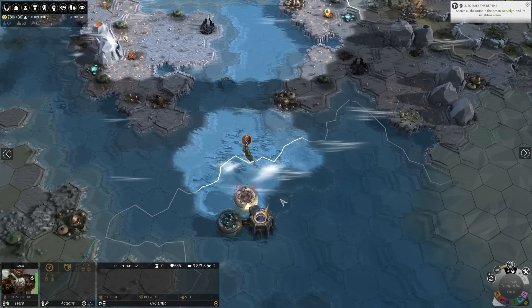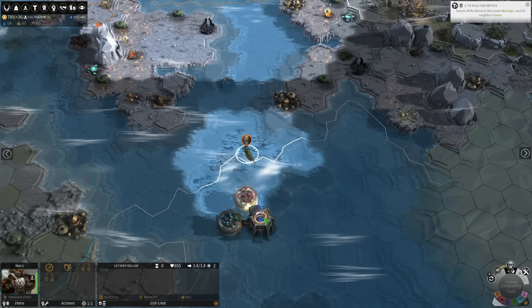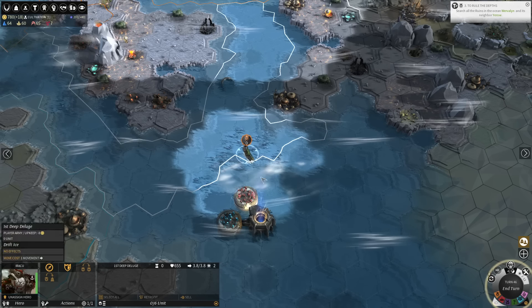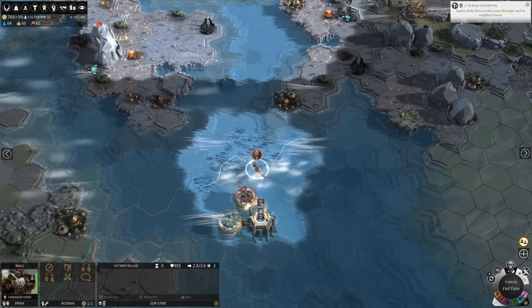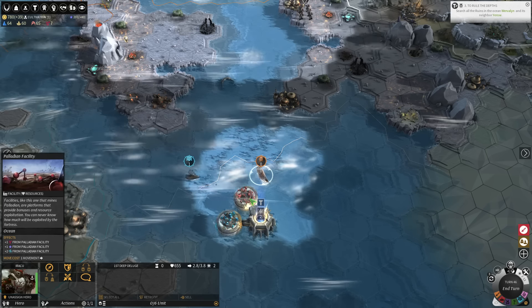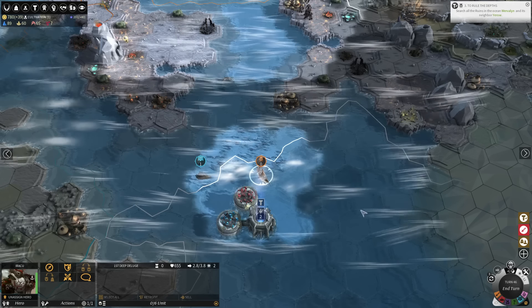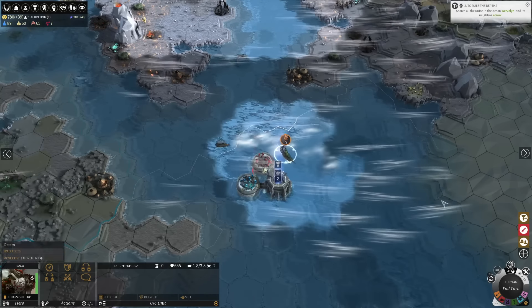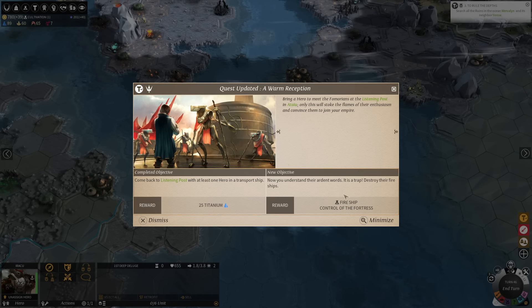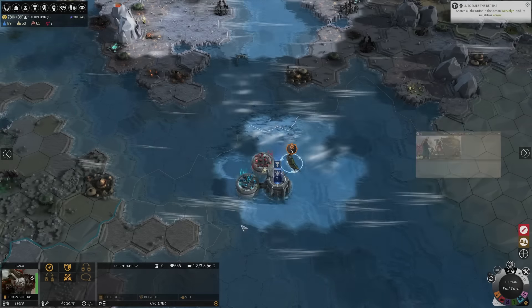These people wanted to meet our hero — this was another one of those burning quests. Let's go ahead and parlay. They did spawn the ambush army. Now you understand their ardent words: it is a trap. Destroy their fire ships, and in doing so we will learn the design for the fire ship — that's something. And also control of the fortress. They spawned that army and then it ran away from me. Three fire ships is a lot of fire ships. Our guy is a very good combat unit, but that might not be a good idea to pursue them.